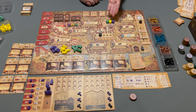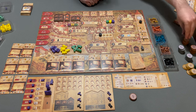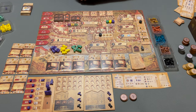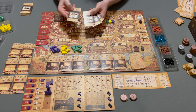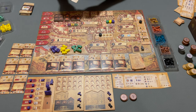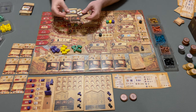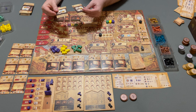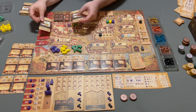Now that the player order is determined and potentially more coins are given out — purple is going last, so they're actually going to get two additional coins — the players take their four cards that they were dealt and choose two of them to gain their starting benefit. Every player chooses their cards secretly and then in turn order reveals and takes the resources, which go behind the screen. There are also other benefits that can be gained.